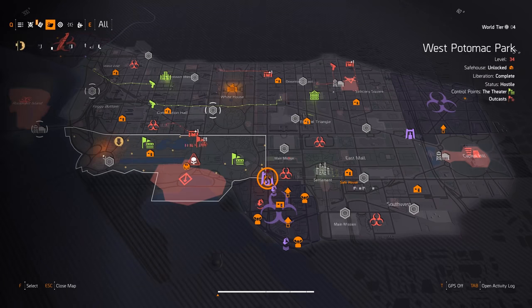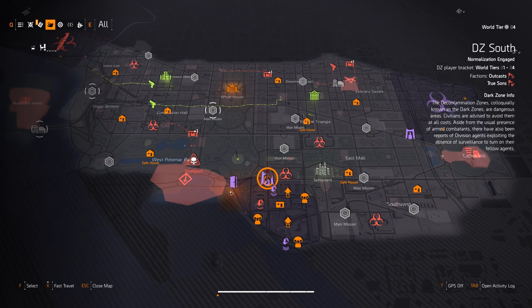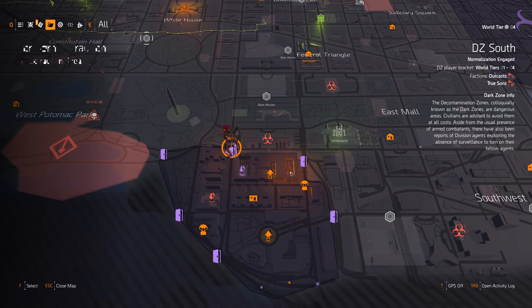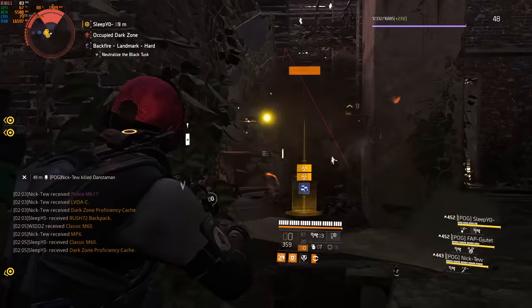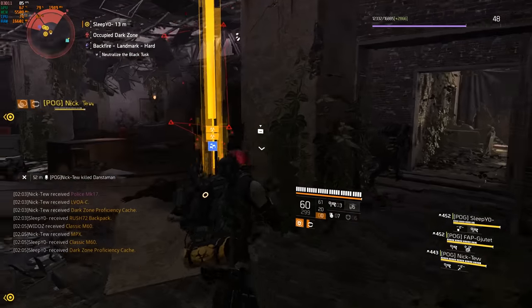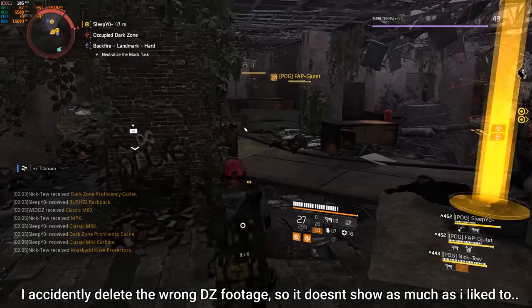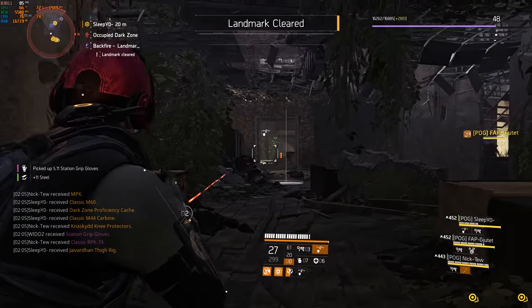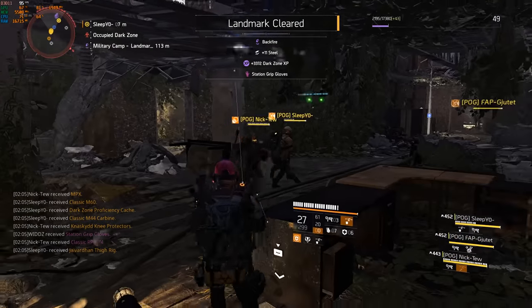There are three different Dark Zones, and I would definitely recommend Dark Zone South since it's so small and has some landmarks super close to each other. I'd recommend these landmarks to the north. I'm not sure if it's intended or an occupied Dark Zone feature, but landmarks can spawn super fast — sometimes when you just finish them, they respawn almost instantly. This is what makes this farm so good because there's so little downtime between landmarks.